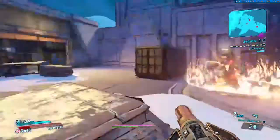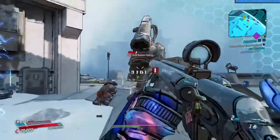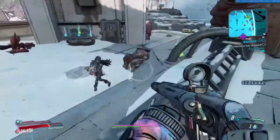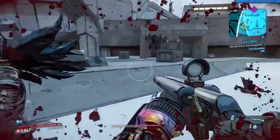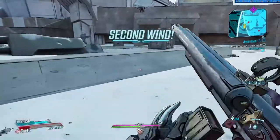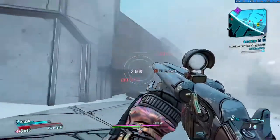However, as soon as you notice you are getting low on health, you need to move towards the middle of the enemies. Focus on one enemy and get their health down to a low amount but leave them alive — this is your lifeline. When you inevitably go down, look over at this enemy, pop them, and get right back up with full health. This is called forcing a down, and it can be really helpful as an escape tool if you find yourself in a bad spot.